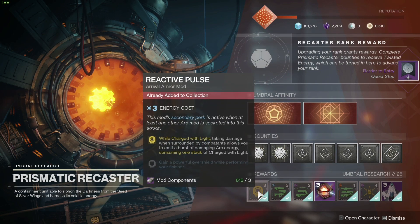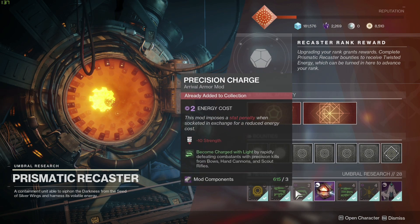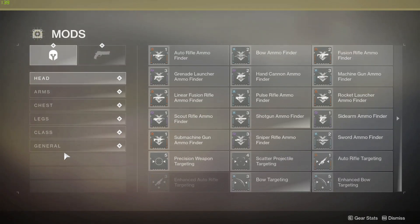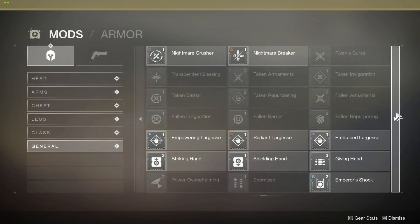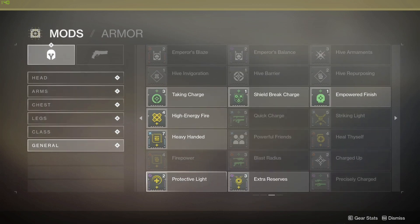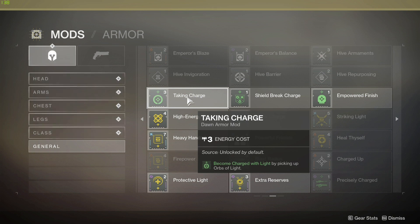You're going to want to get the rest of your mods from the Prismatic Recaster. You might as well just buy all of these unless you're really low on mod components — it's just better to have them. First off, you're obviously going to want Taking Charge, because this allows you to become Charged with Light by picking up orbs. That's arguably the easiest thing to do, especially if you have Masterwork weapons or you're playing with a team.